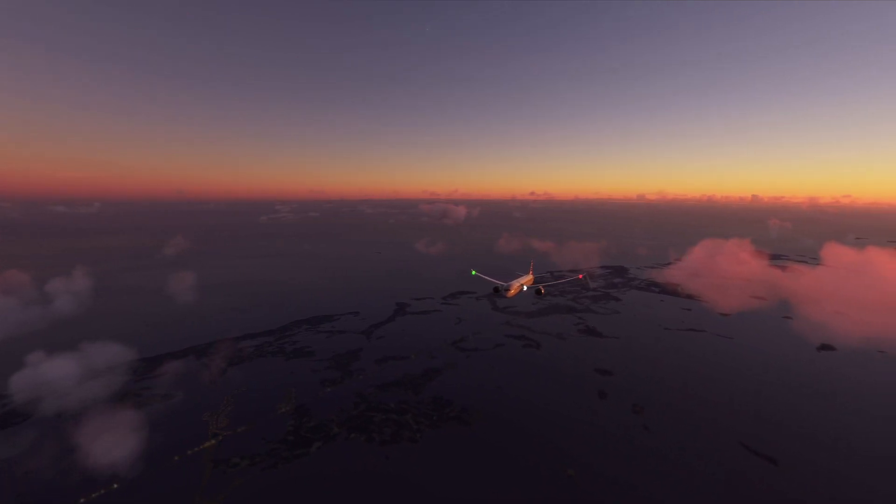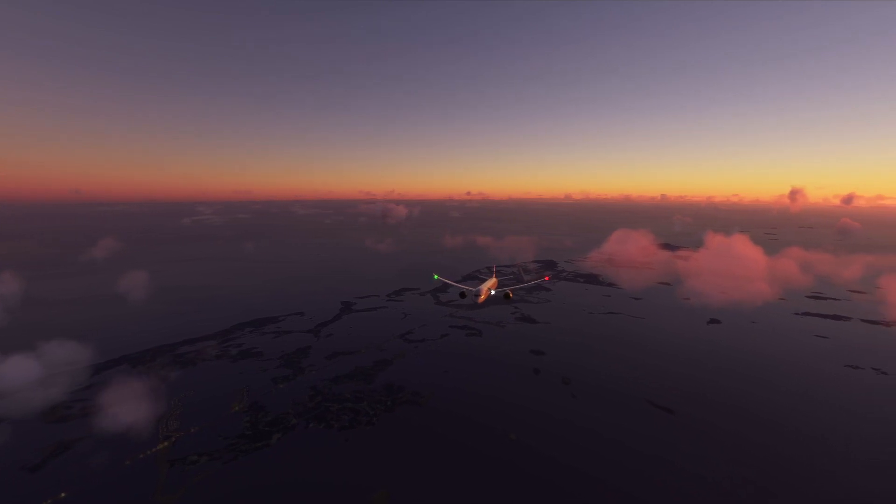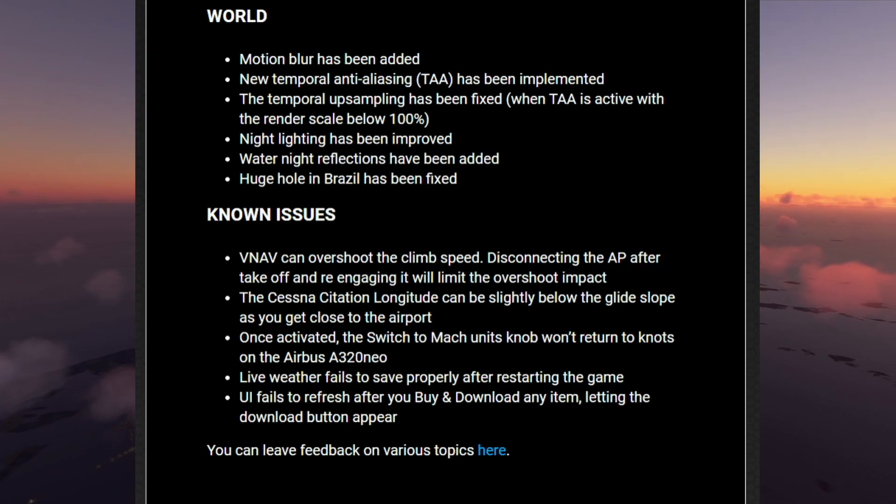Common issues addressed include autopilot disconnection when the user tries to engage it after takeoff, the Cessna Citation Longitude having problems during the glide slope, and the A320 Neo having issues when switching units. Overall this looks like a solid priority list that has been taken care of.